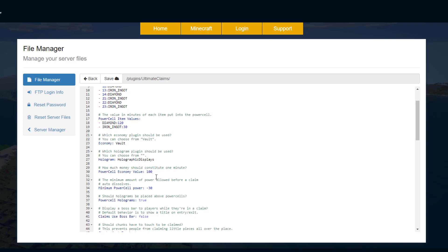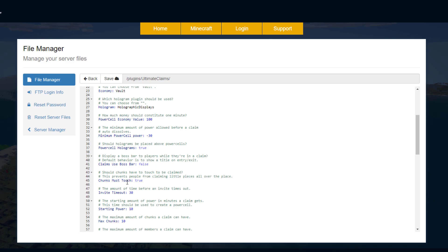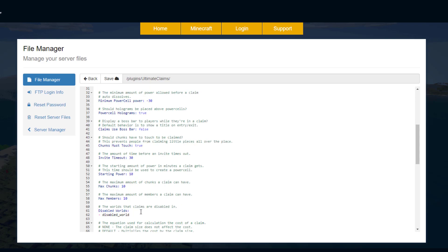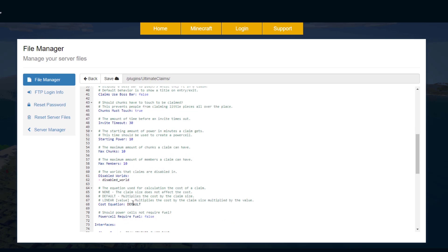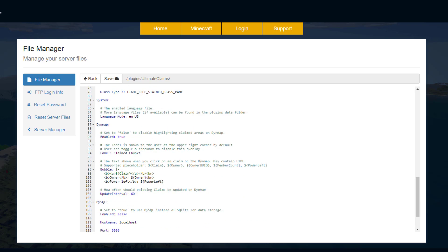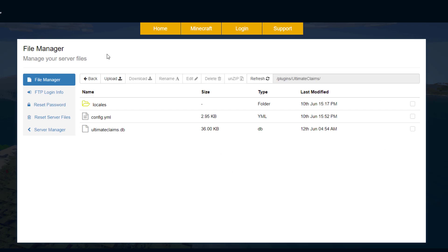One minute costs $100 — you could change this to whatever you want. Then we've got the minimum power cell power, so that's negative 30 before the claim just disappears and you're not safe anymore. Do you want holograms, boss bar, yes or no? And should the chunks touch? We saw in game that we had to go next to our first claimed chunk in order to claim more. We've also got the invite timeout, starting power, max chunks, and max members — you can change these values. We've got the disabled world, a few other things about the interface, and down at the bottom whether you're using DynMap and if you want to use a MySQL database. That's pretty much everything in the config file.